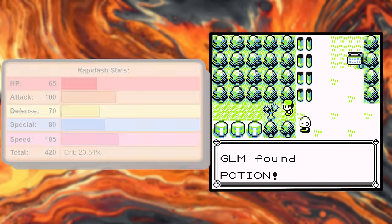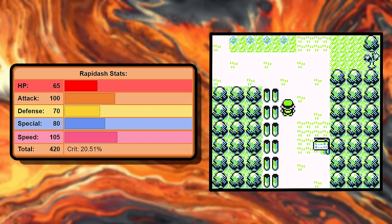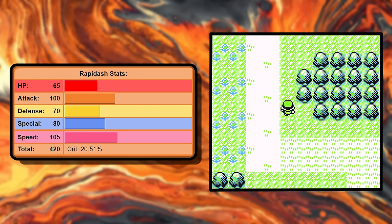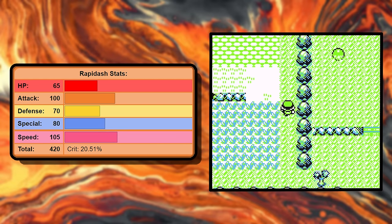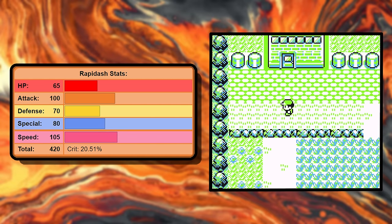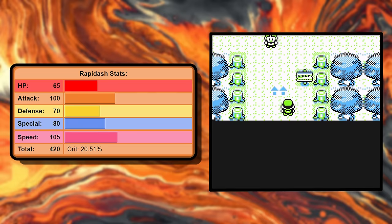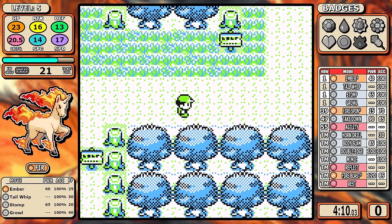On the bright side are the stats. If I didn't tell you anything about this Pokémon — you didn't know the moves, you didn't know it was fire-type — you would think these are pretty great, because they are. 100 in Attack, great. 105 in Speed, really good. 80 in Special, I can work with that. So let's toss the negatives aside and get to the route.